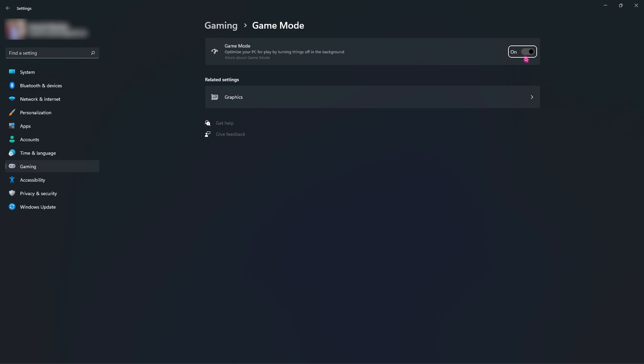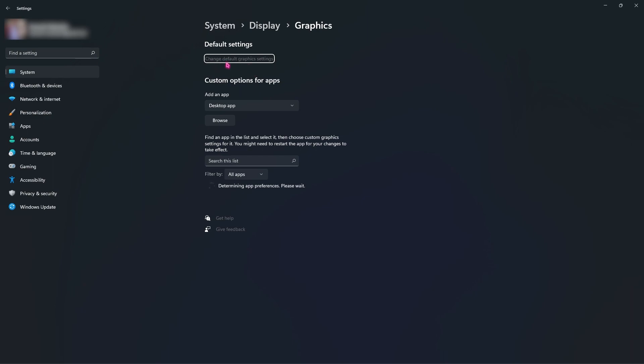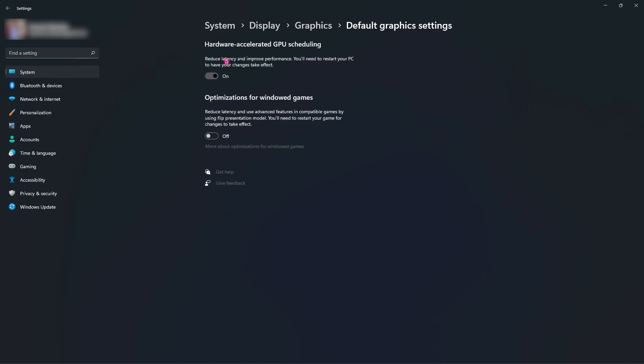This will basically turn off the applications and services running in the background while you are playing the game, so your PC can utilize maximum resources for gaming. Then right under the related settings, go into Graphics and then go to Change Default Graphics Settings and make sure that Hardware Accelerated GPU Scheduling is turned on.